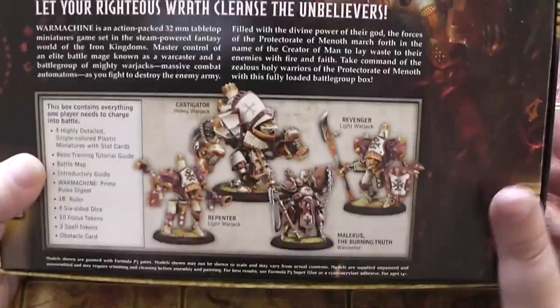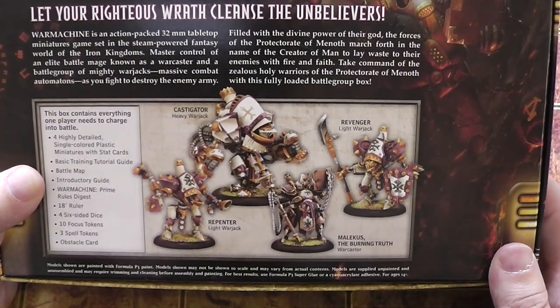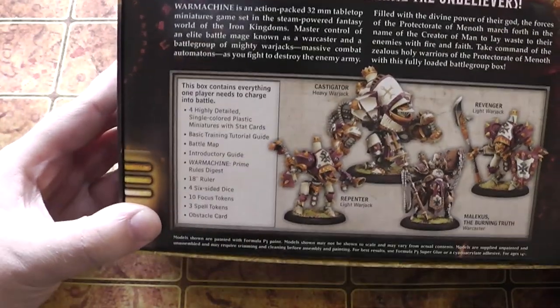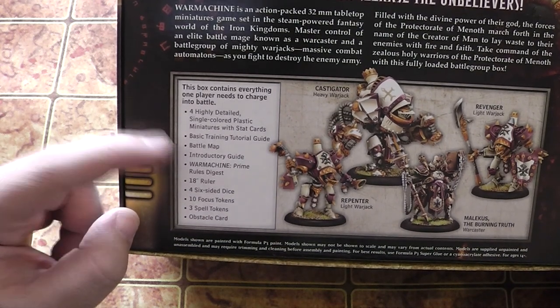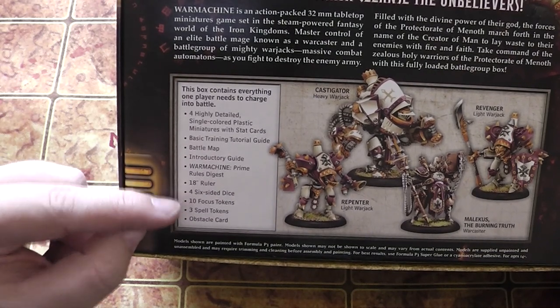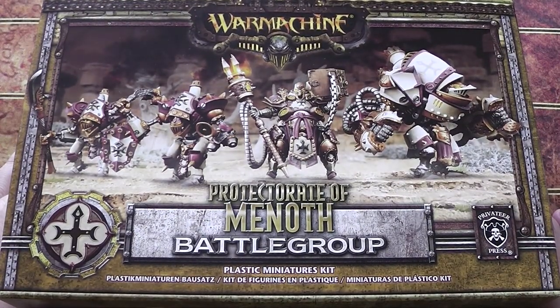So you've got a Castigator, a Repenter, a Revenger, and Malacus the Burning Truth who is the War Caster — and there's the contents of the box. For the money, how insane is this? You get four models, you get your tutorial, a battle map, an introductory guide, a rules digest, an 18-inch ruler, four dice, ten focus tokens, three spell tokens, and an obstacle card. For me that just sounds like insane value for money.